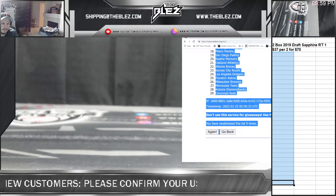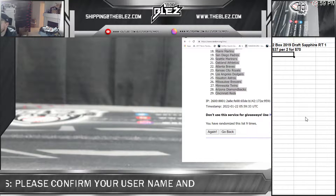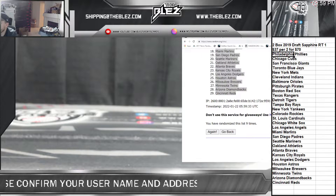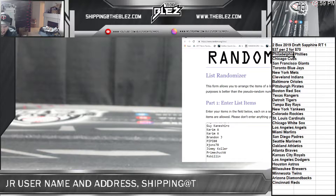A lot of good teams in this, just like the 2019 Draft we were just doing — so many good teams. There you see 9 on the dice.